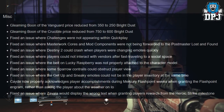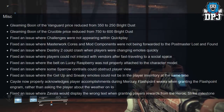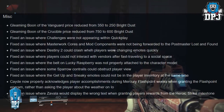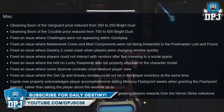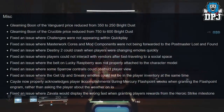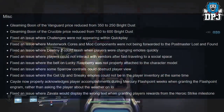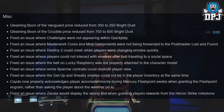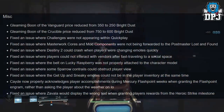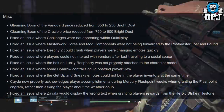Moving on to misc, which is the last category: Gleaming Boon of the Vanguard price reduced from 350 to 250 bright dust. The Gleaming Boon of the Crucible price reduced from 750 to 600 bright dust. Fixed an issue where challenges were not appearing within quick play. Fixed an issue where masterwork cores and mod components were not being forwarded to the postmaster lost and found. Fixed an issue where Destiny 2 could crash when players were changing emotes quickly. Fixed an issue where players could not interact with vendors after fast traveling to a social space.